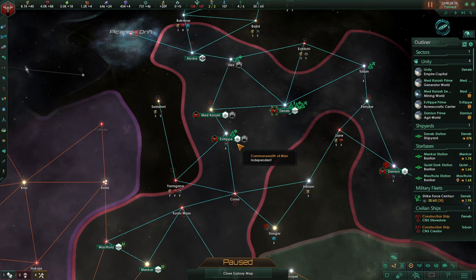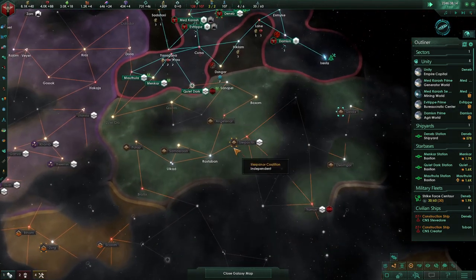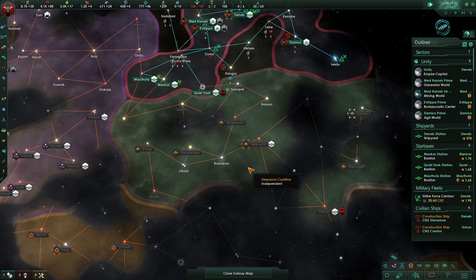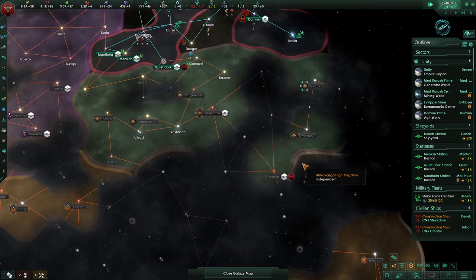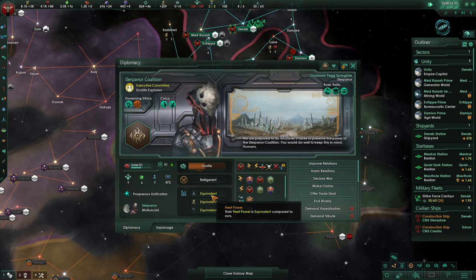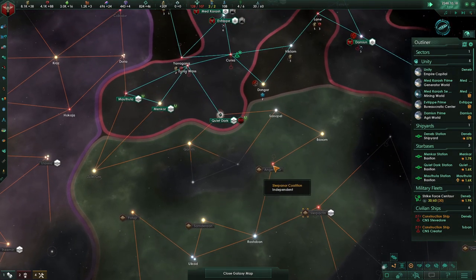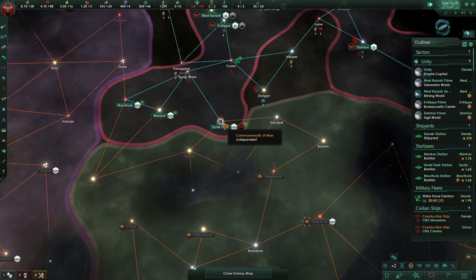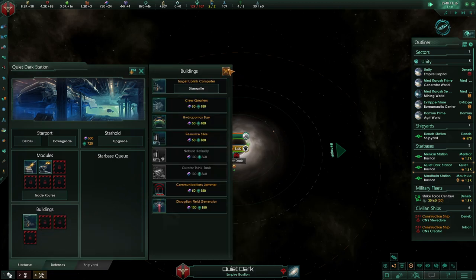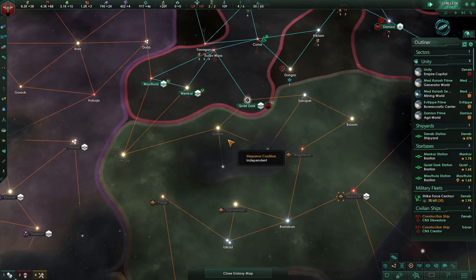The question we really need to face in this episode is: when and how do we go to war with the Slippernark Coalition? Because we do need to go to war with them. We need to deal a heavy hit to them and essentially knock them out of this campaign before things get too late. They are currently equivalent — they could be slightly stronger or slightly inferior fleet-wise. From what our sensors can see, they don't have any defensive stations here, but we just can't see into their territory, so it may take some scouting at the beginning of the war.